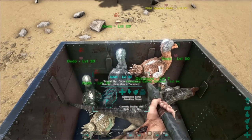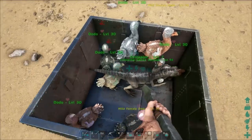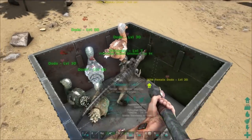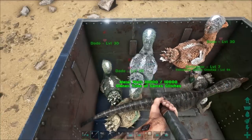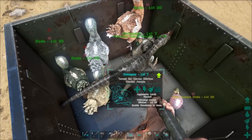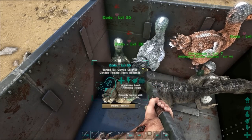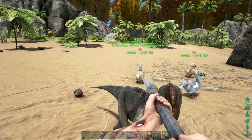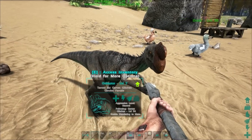Another interesting feature about the Oviraptor is that it emits some kind of a gas — an aphrodisiac that helps dinos lay eggs. Apparently, having this dino around increases the chances that your dinos will lay eggs quite significantly. I hope you all enjoyed this little guide on taming, feeding, and what Oviraptors do.